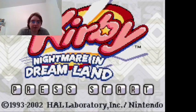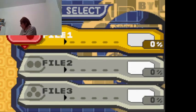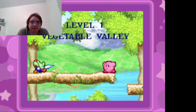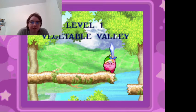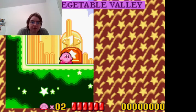Let's press start on the space bar. This includes a file select, and I'm using the Visual Boy Advance emulator. I think the Z button is A. We'll start the game with one player, and we're starting off with level one: Vegetable Valley. Let's start off with the first level.